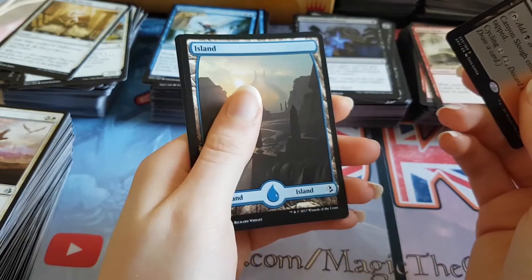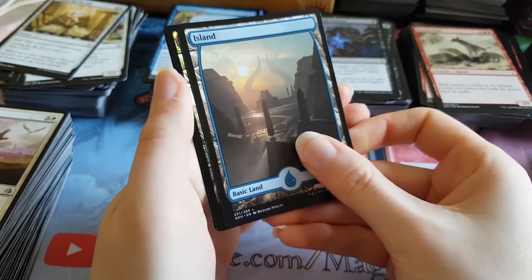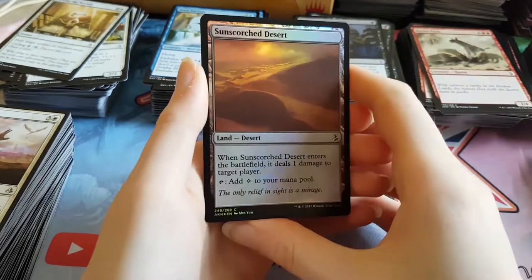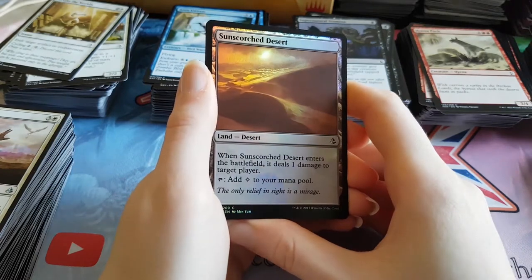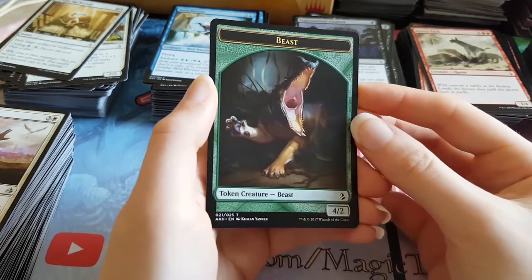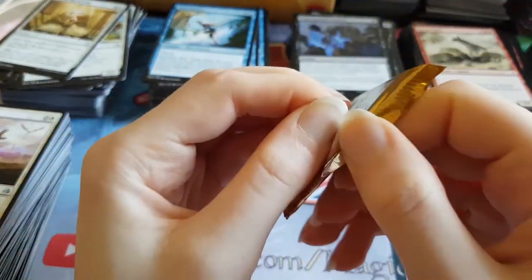We might have a foil — we have a full art island as well. Very nice. We have a foil! Is that a land again? It's a Sun Scorched Desert — which is worse than a full art land, but it's still a foil. Sun Scorched Desert, pretty sweet. And a beast token. So an interesting pack — we've got a foil Sun Scorched Desert and a dual land. Very nice.